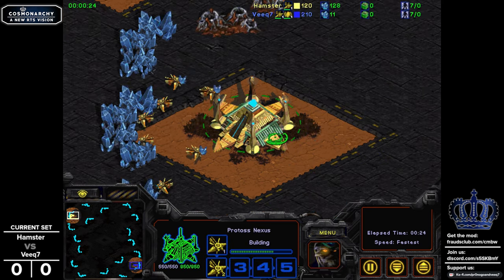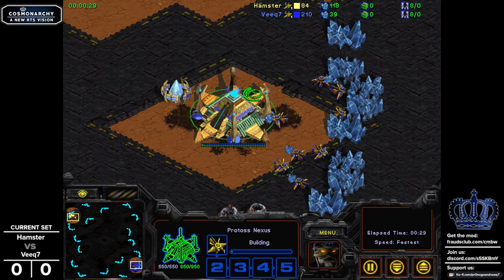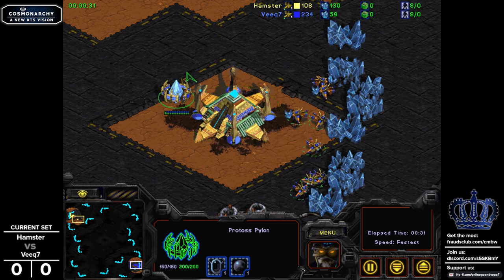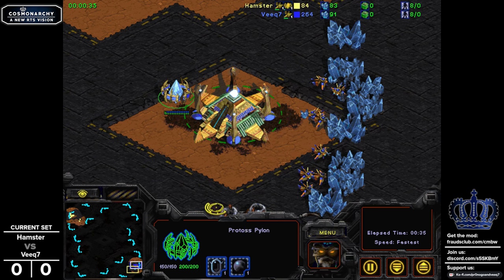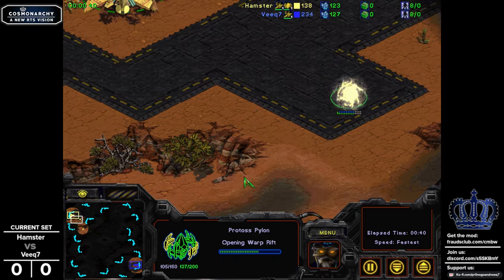Mirror matchups always present an interesting avenue of exploration because Cosmonarchy is very different than StarCraft 1. You can tell just by the way that the scribes look - they're called scribes instead of probes. And then the pylon looks funky and all that stuff. We also have all these custom tileset variations.